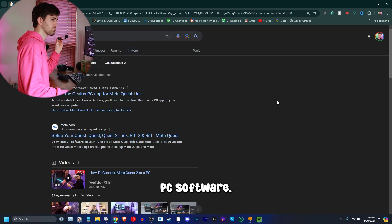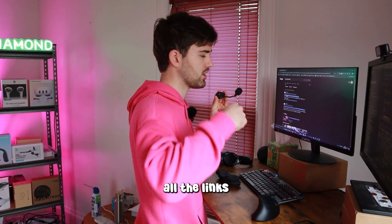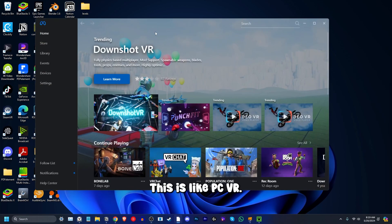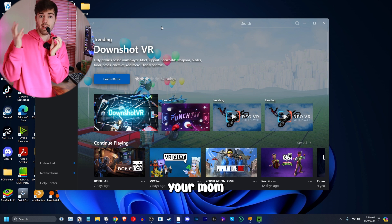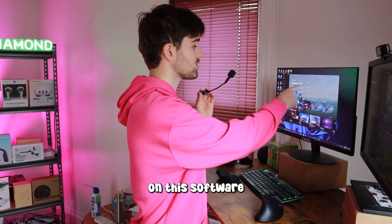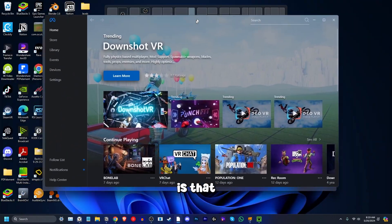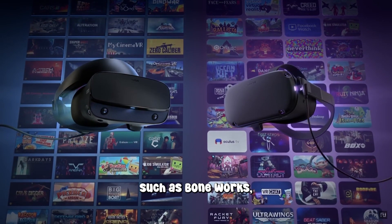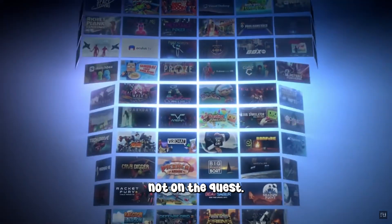Download the MetaQuest Link PC software — I'll have all the links in the description. Once you've downloaded that, you get this, which is like PC VR on your PC. The benefit of having it on this software is that you actually have more games — you unlock a bigger library, such as Boneworks, for example, which is not on the Quest.